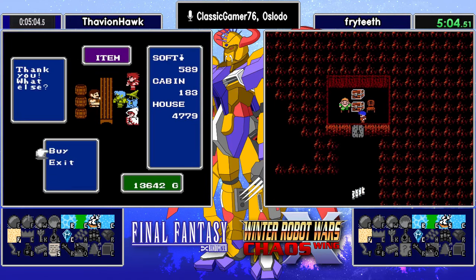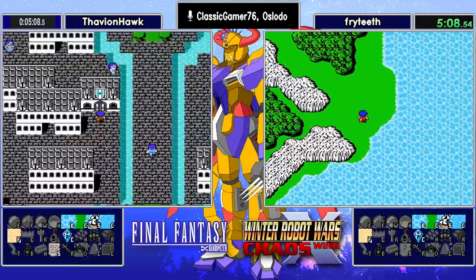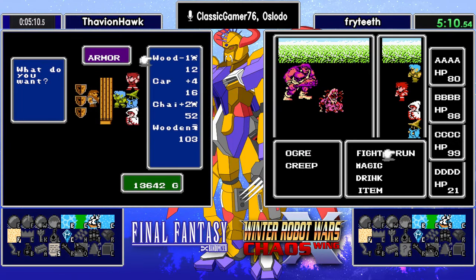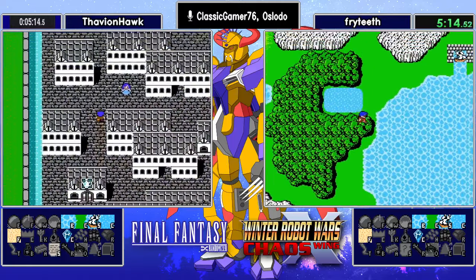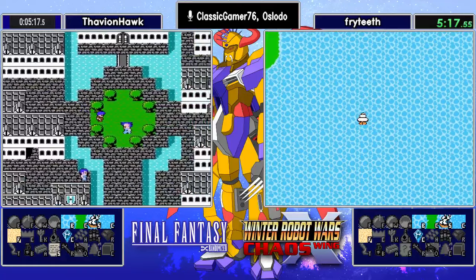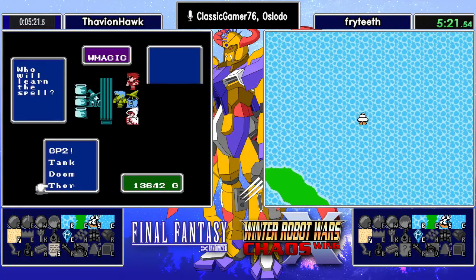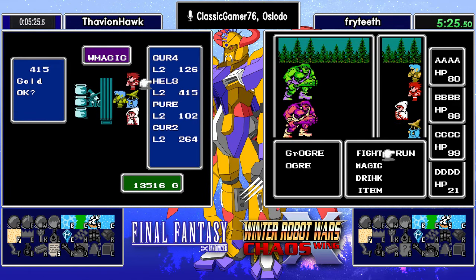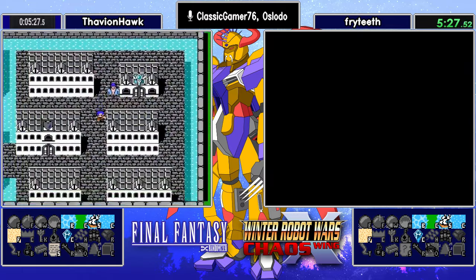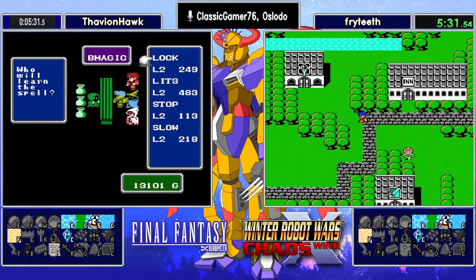Normally in the Randomizer, the more key items you have, the higher your experience bonus is. In this tournament flag set, that is not the case — shards are what gives you your experience bonus. Each shard you get, you get a plus 6% XP bonus. However, killing a Fiend and getting that Orblet will give you a 50% boost, so it gives you more of an incentive to go and fight for those Fiends above the extra shard you're going to get.